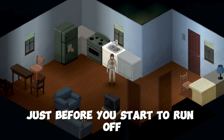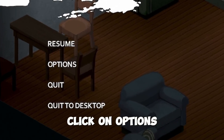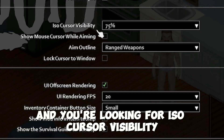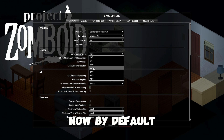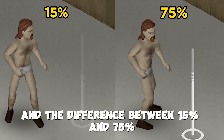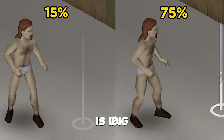Tip number five: just before you start to run off and explore the amazing world of Project Zomboid, press the pause button. Click on options and you're looking for ISO Cursor Visibility. By default I think this is on 15%, and the difference between 15% and 75% — which is the max you can go to — is big.